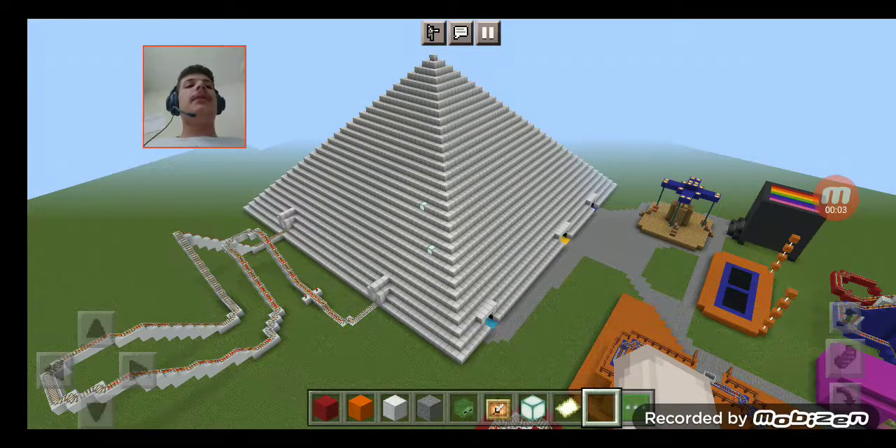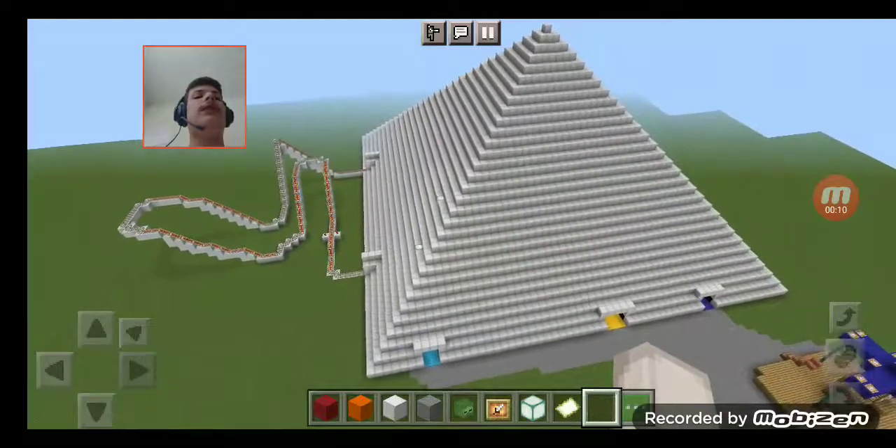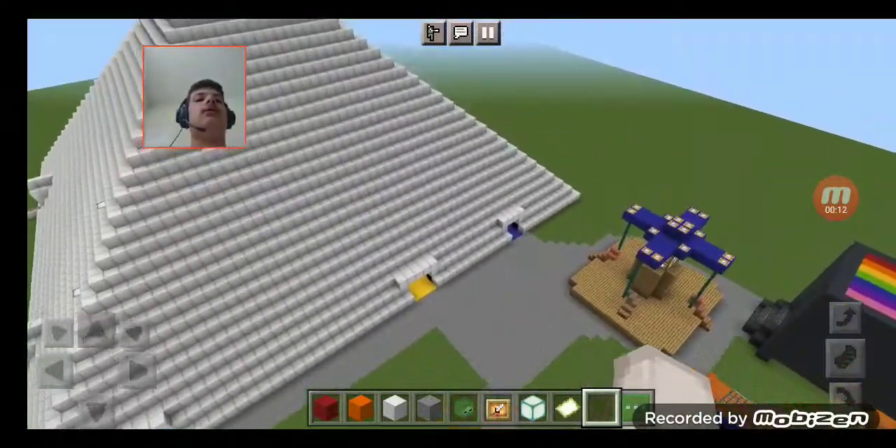Welcome back you guys. Welcome to episode 128 of Theme Park Build. Check it out — the Futuristic Pyramid is officially completed.